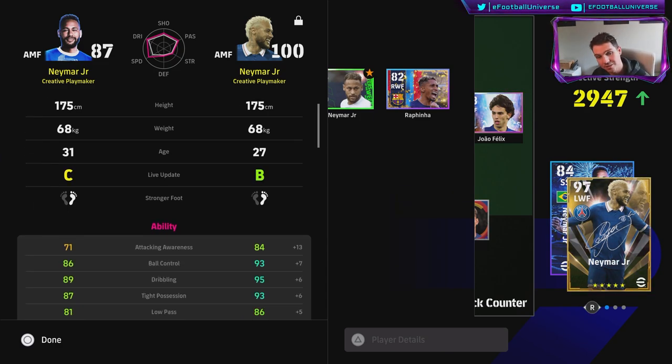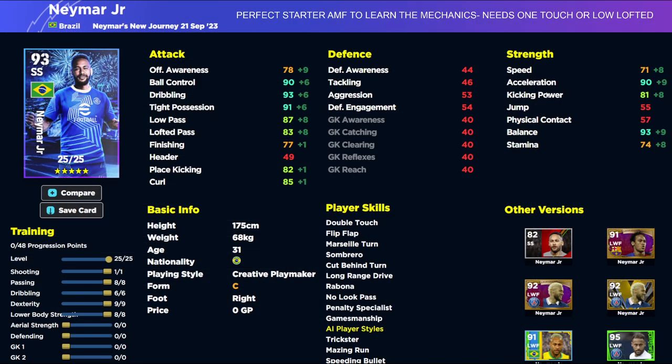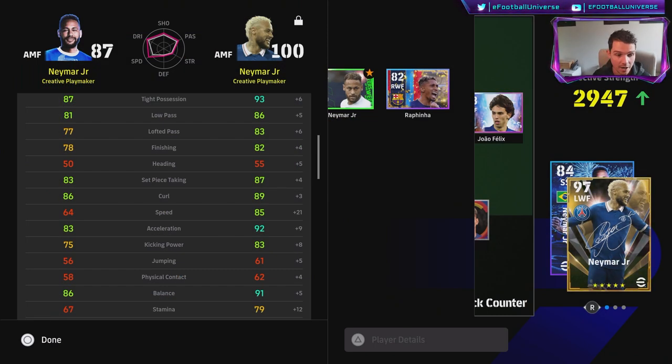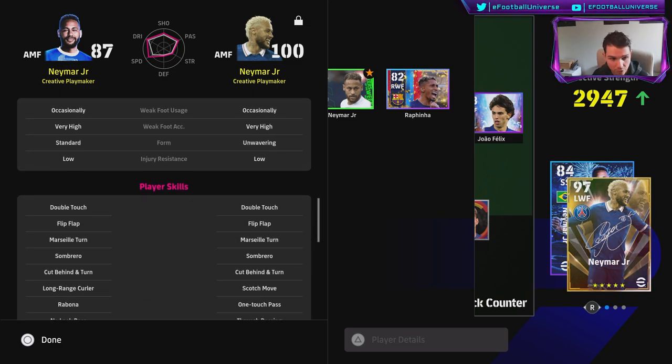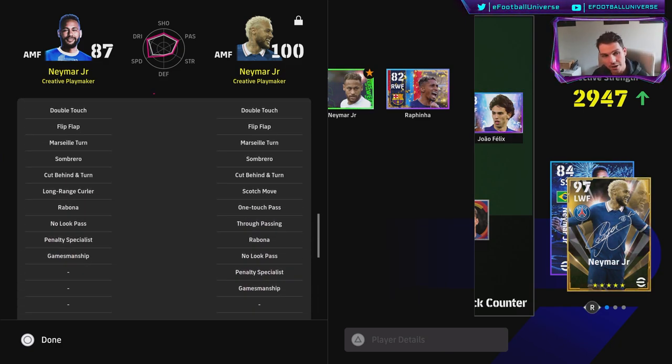You've got the 93-94 rated Neymar on the left as an attacking midfielder, and then the legend Neymar from the ambassador pack released over a year ago. Just look at the difference in stats - the legend has 92 acceleration versus 85 on even the maxed out version of this new card. If we throw nothing into passing, dribbling, or shooting, and pop 10-11 into dexterity and 12-17 into lower body, we're still only going to max out his speed at 80. That's a big concern. The other versions of Neymar released are just way better - the legend also has unwavering form and one touch pass.